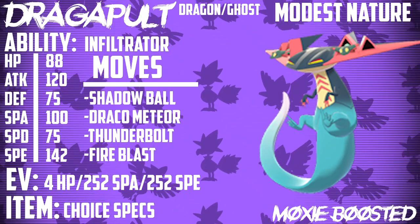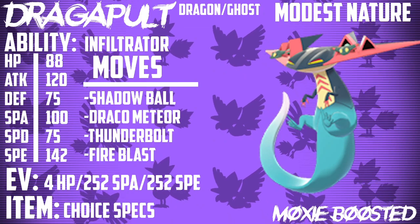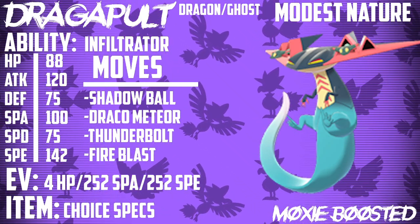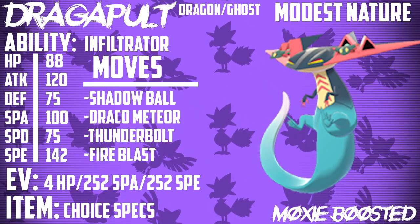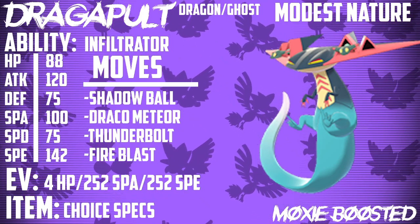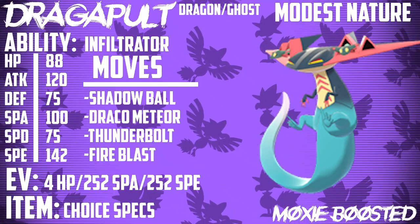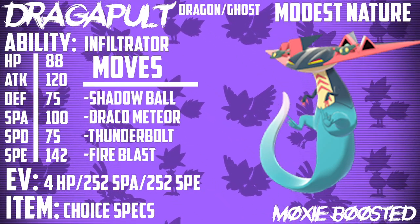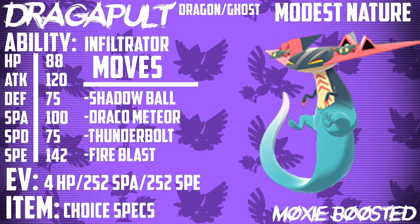But 142 Speed — that automatically makes those 100 Special Attack and 120 Attack stats way more threatening. There are very few Pokemon that are going to be able to naturally outspeed this. And any Pokemon that will outspeed it will need to be running some kind of Choice item, or have Tailwind, or Icy Wind or Electroweb support. But that's the thing about this Pokemon — it has a whole bunch of really, really good abilities. Its abilities are what just top it off to make it absolutely broken.